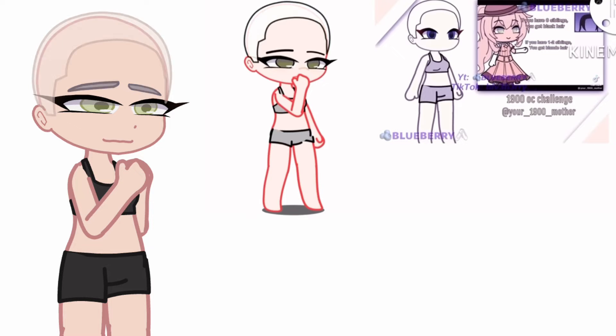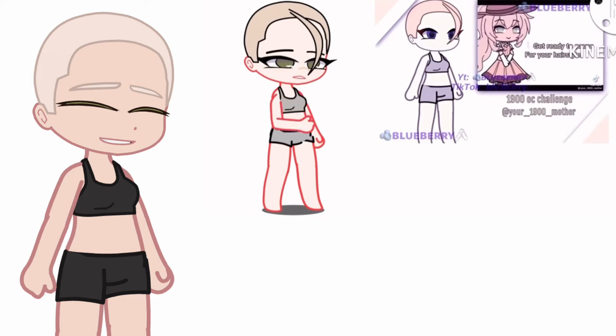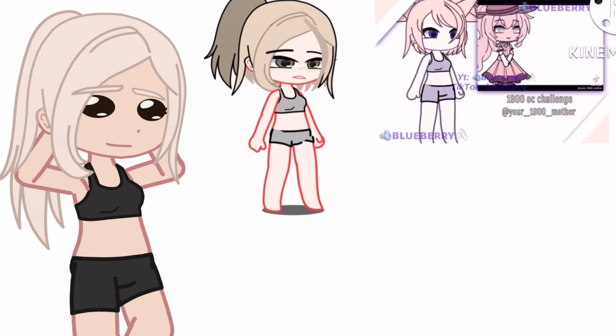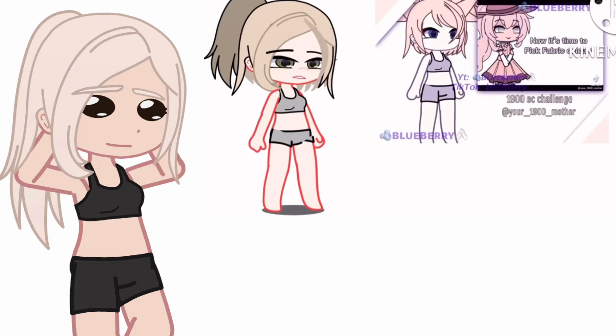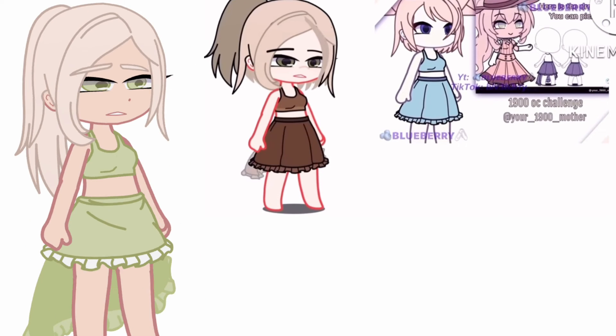If you have zero siblings, you get black hair. If you have one to two siblings, you get blonde hair. If you have three or more siblings, you get brown hair. Now pause for your hairstyle. Now it's time to pick fabric colors — here are the dresses you can pick.